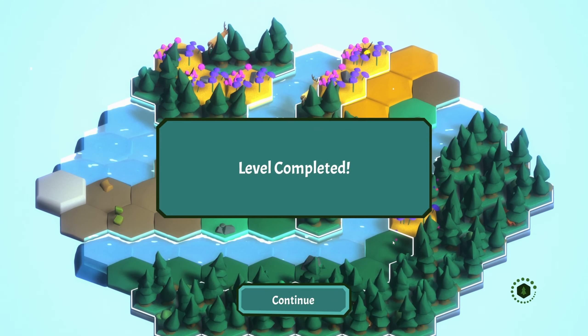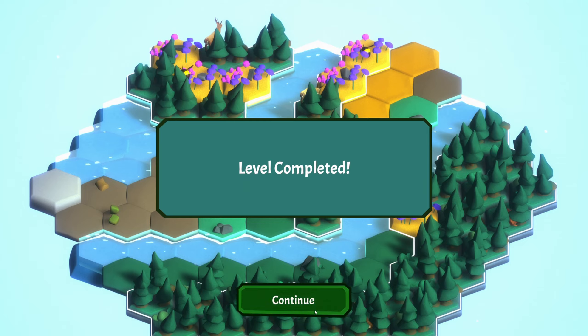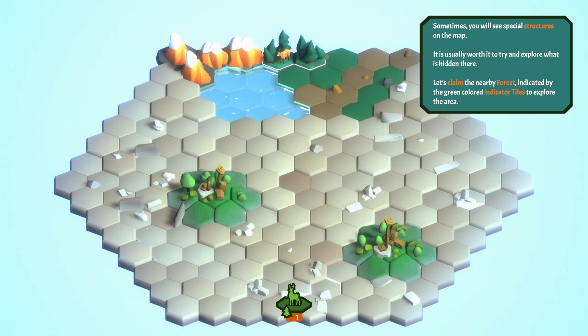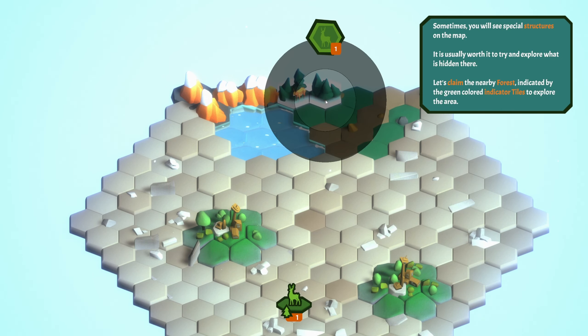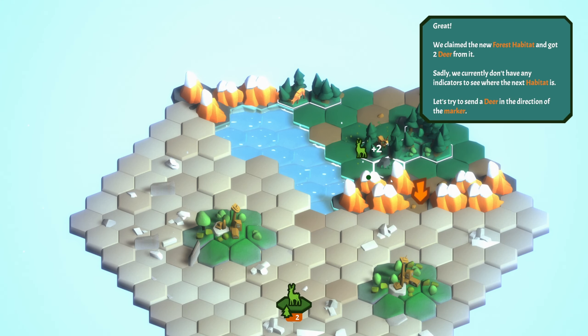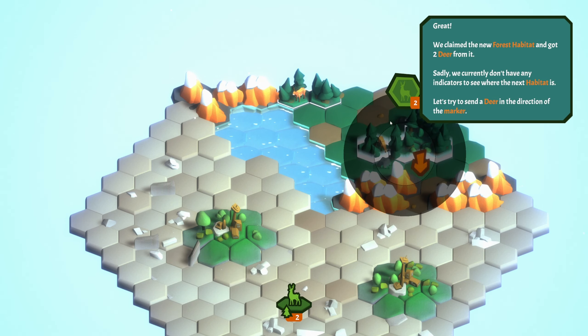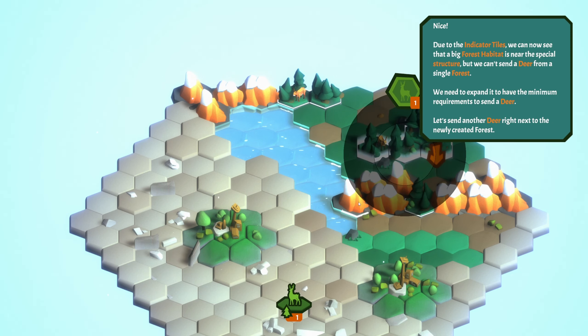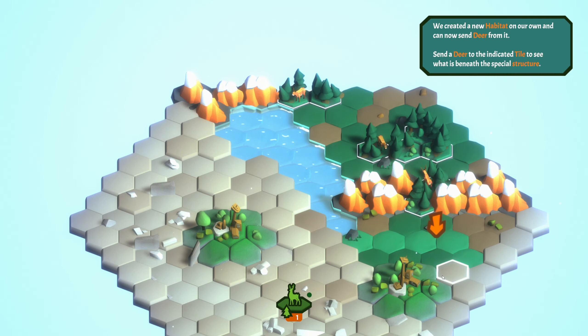I still have no idea what I'm actually attempting to do. Sometimes you'll see special structures on the map - they're usually worth it to try and explore what is hidden there. Let's claim the nearby forest indicated. Oh okay, I'm starting to understand what I'm doing. I do this, I grab the deer, go like that. A deer marker can go there, so grab this one, go here, deer marker there. I gotta put another deer marker there it seems.